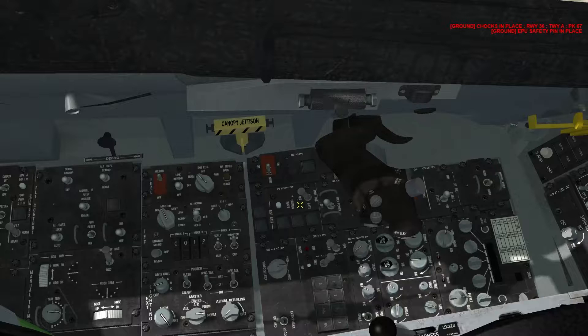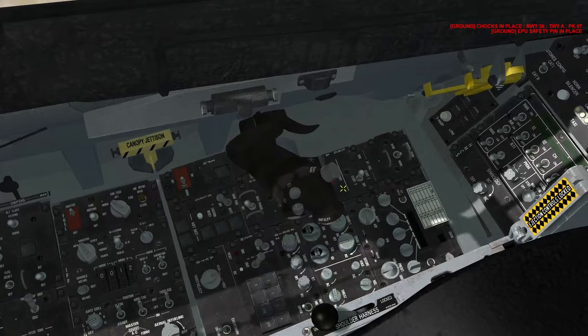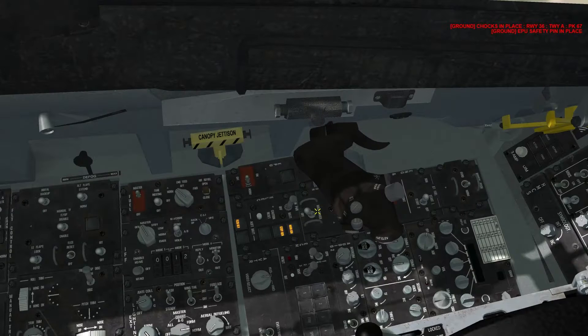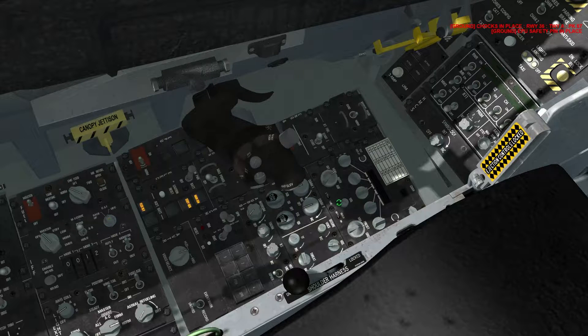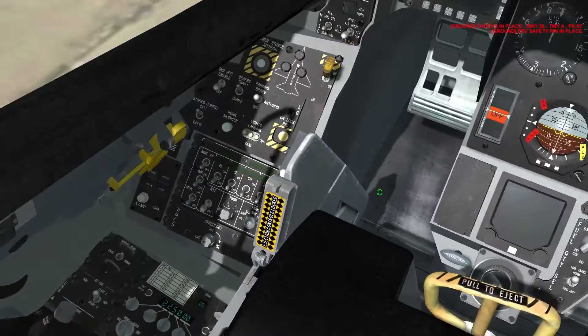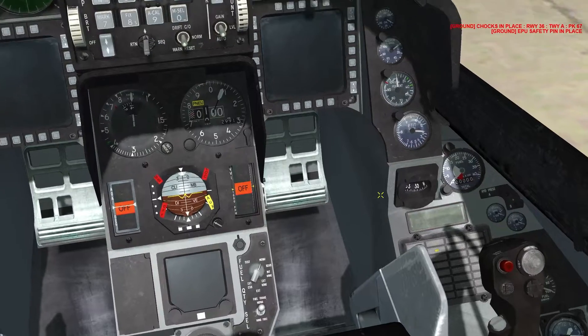Underneath the throttle is the main power switch, and just forward of that is the JAFIS starter switch — you'll need both of these. For JAFIS starts we want to do start 2, because they've modeled right around a 50% failure rate for start 1 and it's almost certain success for start 2. Go main power to main power, set your radio to backup, and you can turn that on. When you start the motor, in real life and in this game, there's a chance of a hot start or possibly an overspeed.